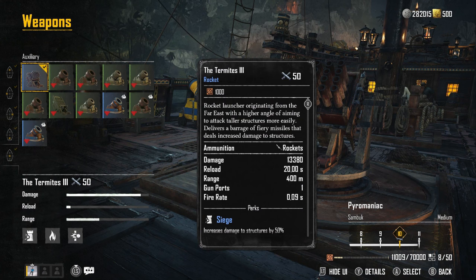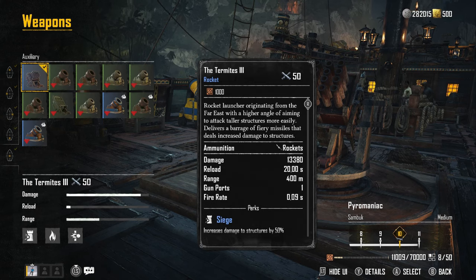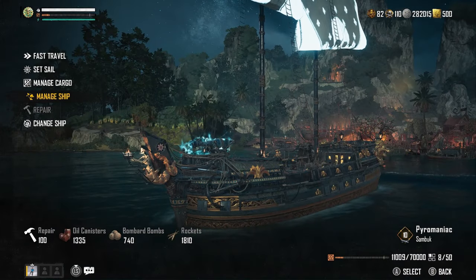On the back of the ship I have the Fire Bombard Tier 3, because it deals incendiary damage so we can set targets ablaze. In the auxiliary slot, even though I'm not a fan of rocket launchers, you kind of have to use them on this ship — we have the Termites Tier 3 because it deals burning damage and it's incredible if you can land your shots, though it's tough with the camera angle.